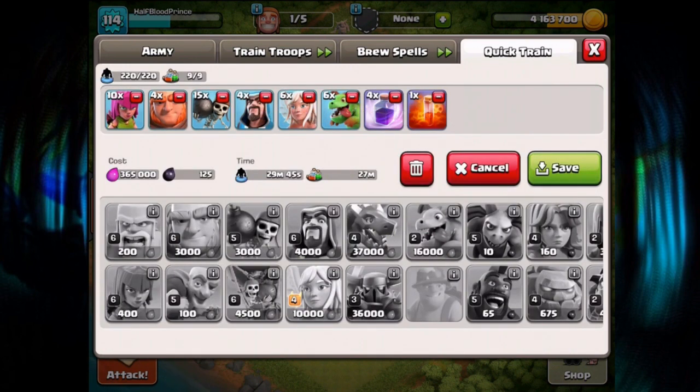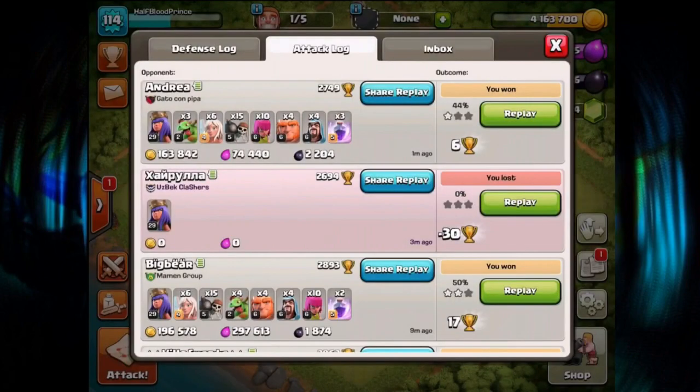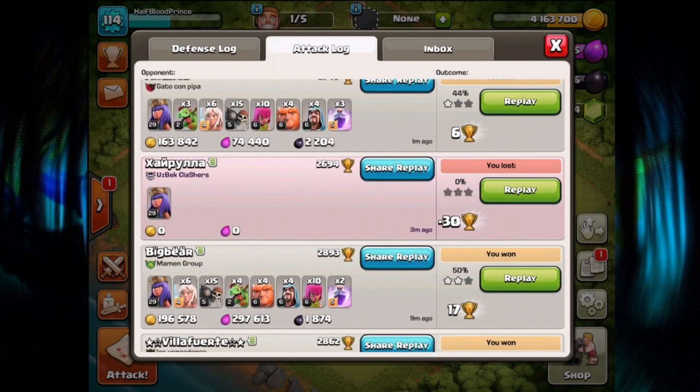Let's take a look at the army. As you can see it costs 365,000 Elixir, and that's pretty much one of the downsides. I've got six Healers, six Baby Dragons, and four Rage spells — those are pretty expensive. I've got some Giants and Wizards in there just to be a bit more flexible, to have different funneling troops alongside the air troops. And then 15 Wall Breakers — no Jump Spell, no Earthquake spells. That's also one of the downsides because whenever you start with this army it can be a little tough to use. But once you get used to it, it's actually pretty fun having so many Wall Breakers. I'm going to show you my attack log so you can get an indication of how much I'm stealing.